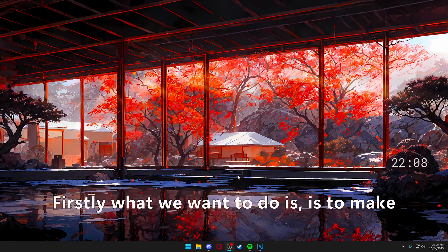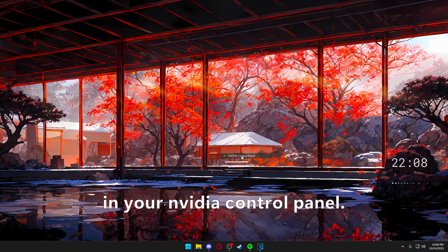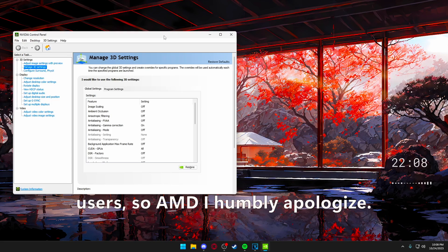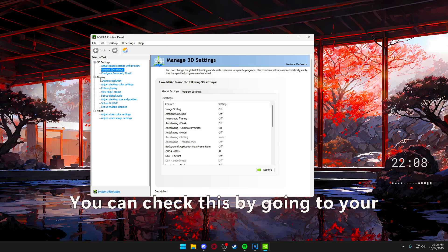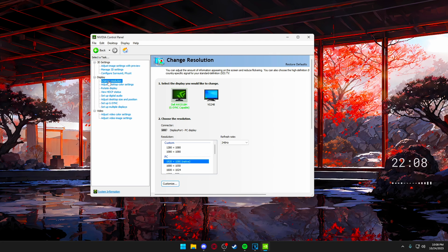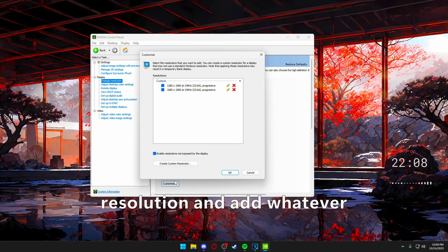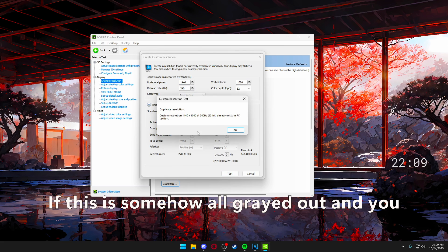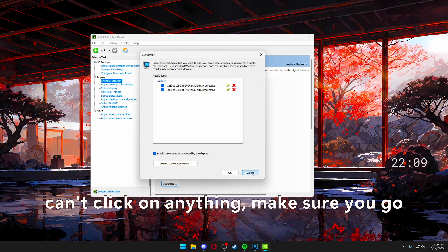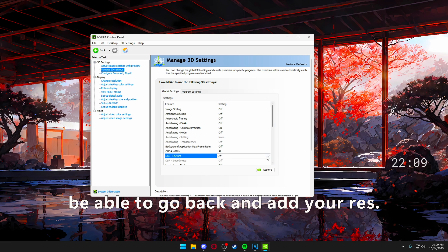Firstly, what we want to do is make sure you have custom resolutions activated in your Nvidia control panel. Disclaimer: this is for Nvidia users, so AMD users I humbly apologize. You can check this by going to your display section and clicking 'Change Resolution.' Click 'Customize' and 'Create Custom Resolution,' and add whatever resolution you would like to use. For demonstrative purposes I will do 1440x1080. If this is somehow all grayed out and you can't click on anything, make sure you go to 'Manage 3D Settings' and find 'DSR Factors' — just untick all of those and then you will be able to go back and add your res.